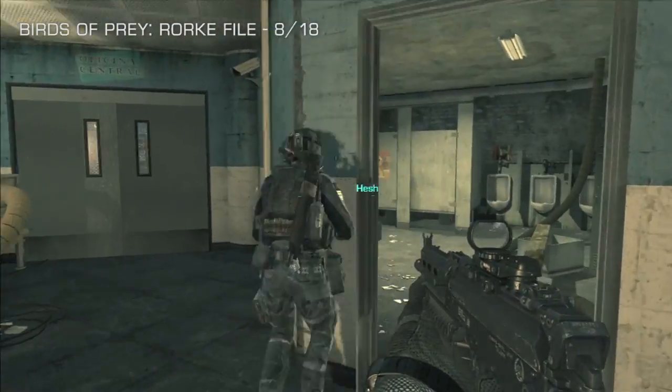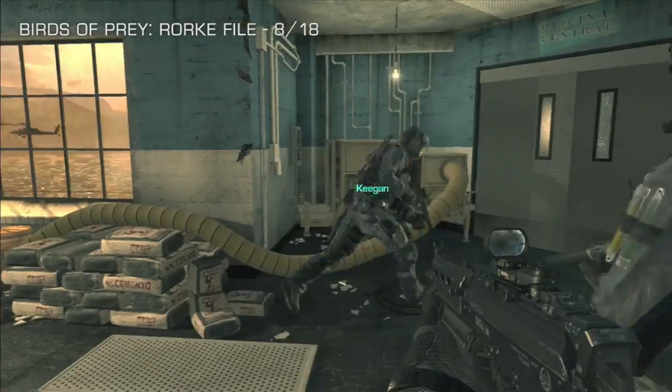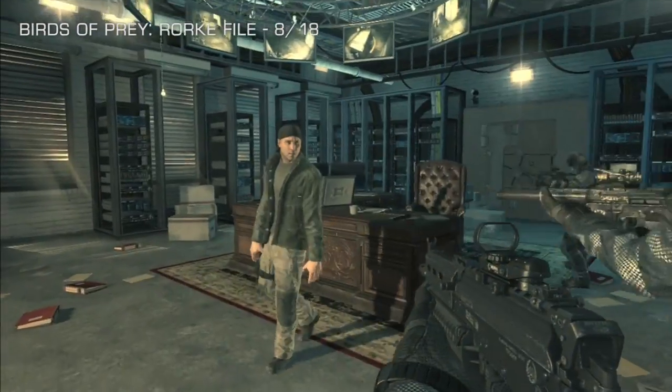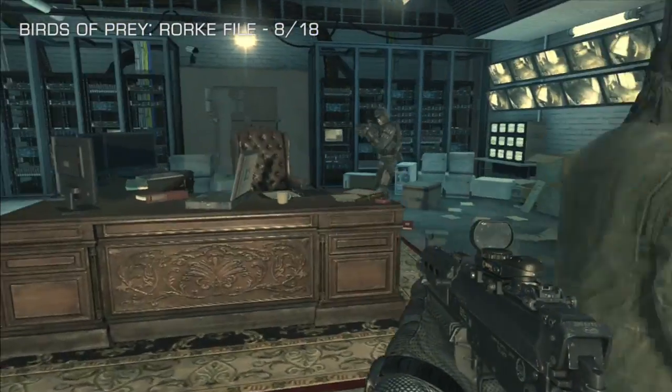Rourke file number eight out of 18 takes us to the Birds of Prey mission. When you burst through the door into Rourke's office for the first time, the Rourke file is where else other than Rourke's desk.